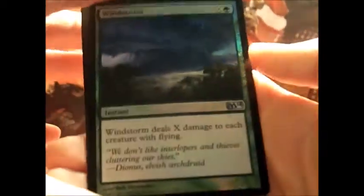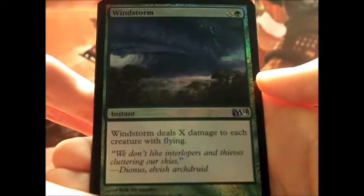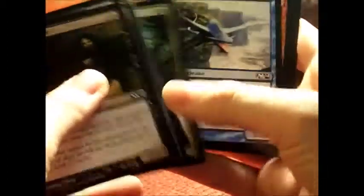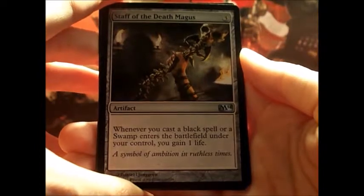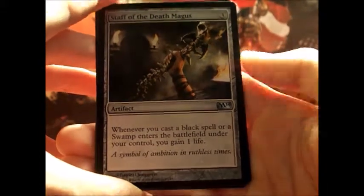And another foil card — Windstorm deals X damage to each creature with flying. This is a great pack, I am really glad I got it. Staff of Death Magus — whenever you cast a black spell or a swamp enters the battlefield under your control, you gain one life.